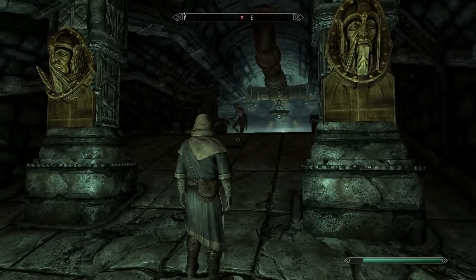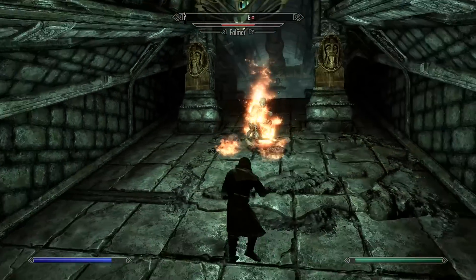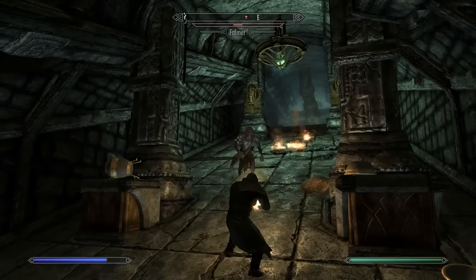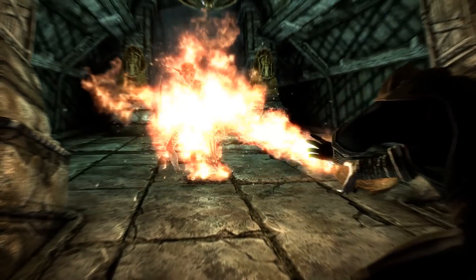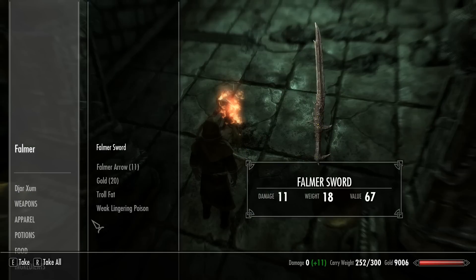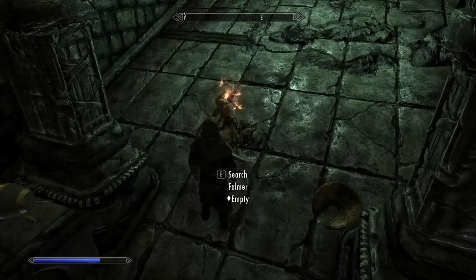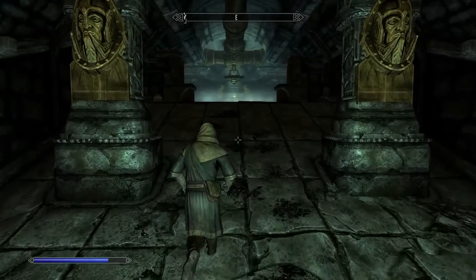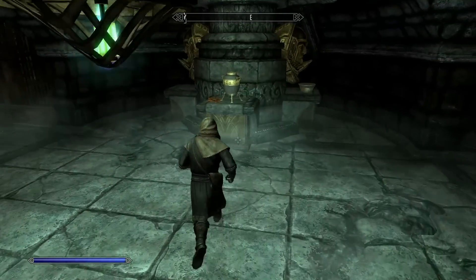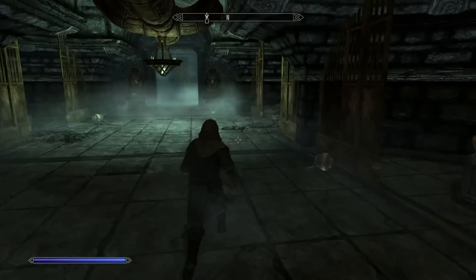There he is — I knew there was somebody here. Come on, buddy. Seems easy enough. Kill cam, awesome. Just keeping this guy at a distance. I'm gonna pick up everything that this guy has. The Falmer gear is quite good, especially if you sell it on the market. Random Dwarven Metal Ingots lying around too.